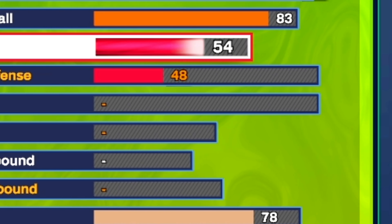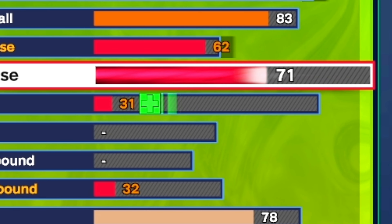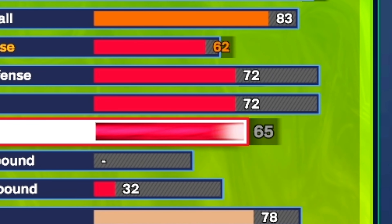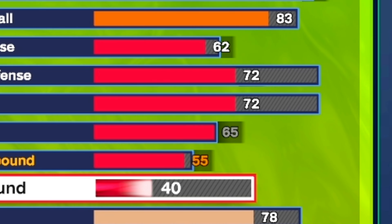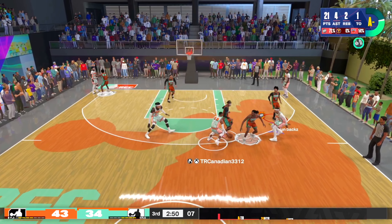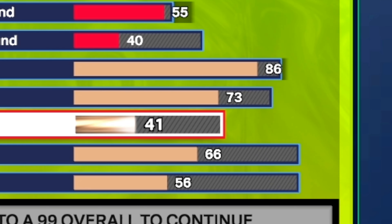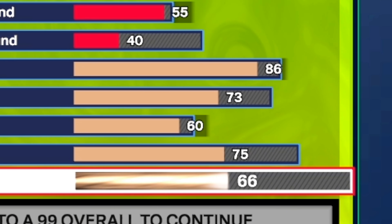Moving on to defense. For the interior I gave him a 62, which is not bad but keep in mind we are 6'3". For the perimeter defense I gave him a 72 so we can get bronze glove, right stick gripper, and interceptor, because I feel like he gets a lot of decent steals. For the block I went with a 65 — we don't get chase down artist on bronze at all but it's better than nothing. We get a 55 offensive rebound and a 40 defensive rebound. Moving on to the physicals: an 86 speed, 73 acceleration, a 60 strength just enough for silver fearless finisher, a 75 vertical for silver posterizer, and 99 stamina.